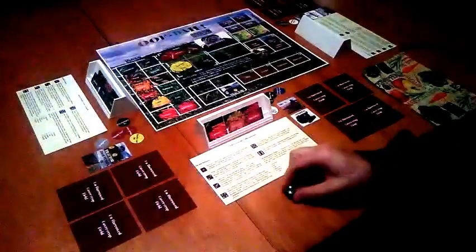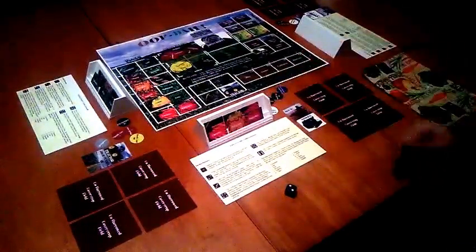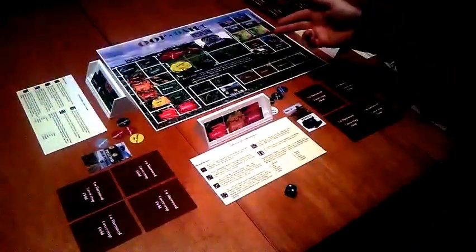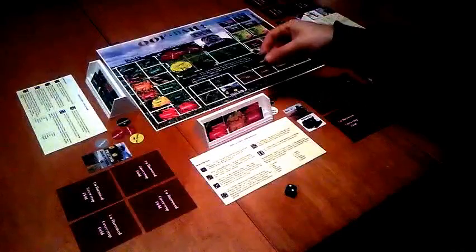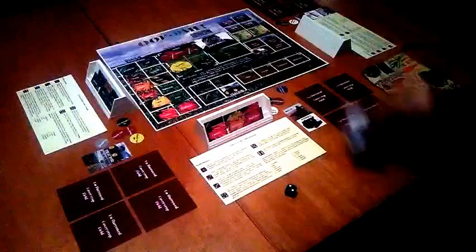So, I rolled my two and then I look at my funds — I have 20. I'm going to purchase the adversity card. It's going to cost five tokens, so I pay the ten, here's the five back. I purchased the adversity card.